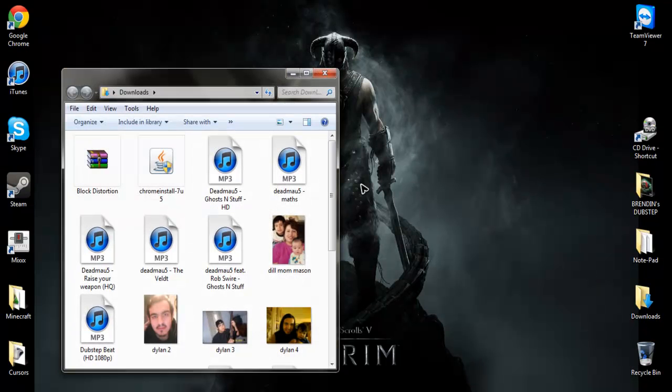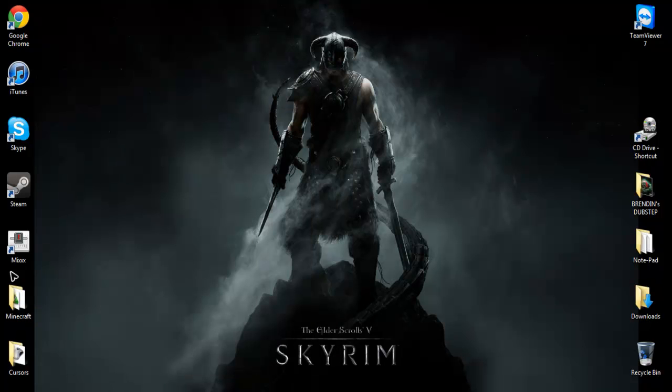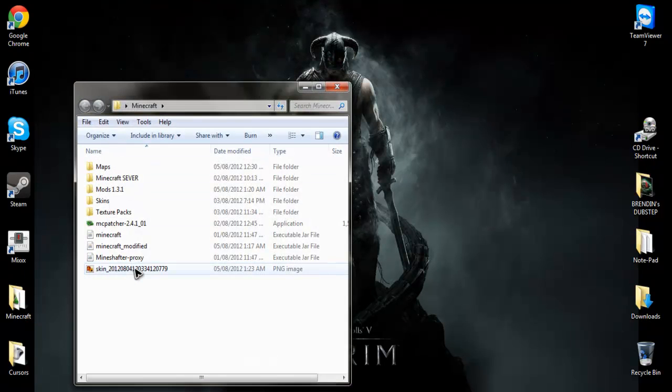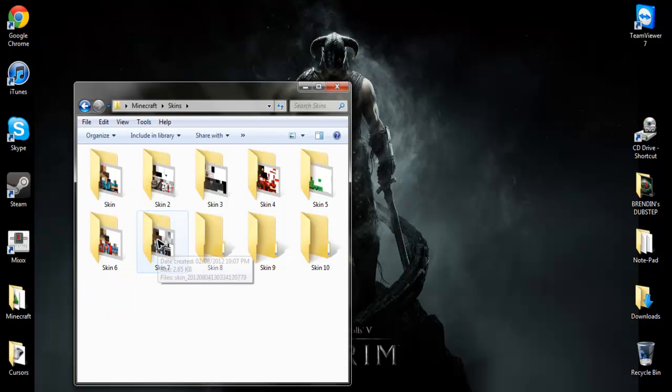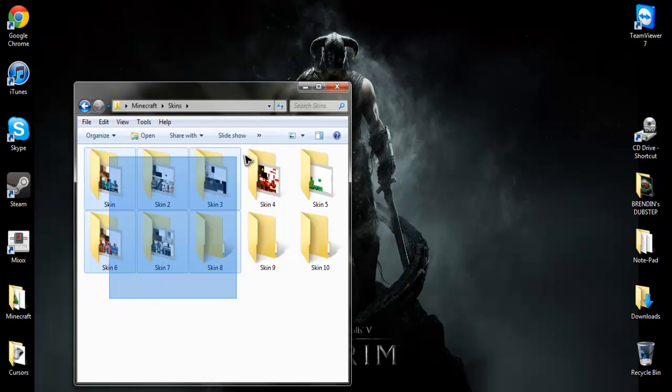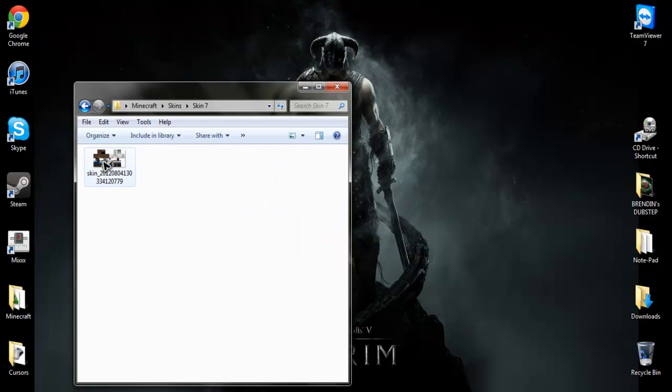So you go to your Downloads folder and it should be right there. Then you move it to your Minecraft folder — not your .minecraft, but just your Minecraft that you located. You move it to the skin folder. I recommend doing this because it's way easier, faster, and easier to remember because you can see all the skins placed in here. And you just rename it to C-H-R — char.